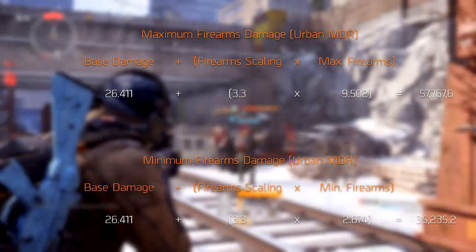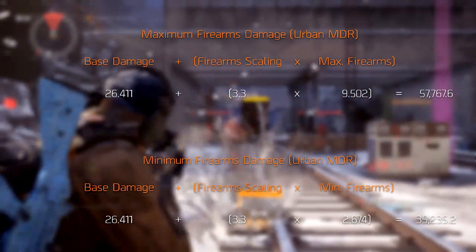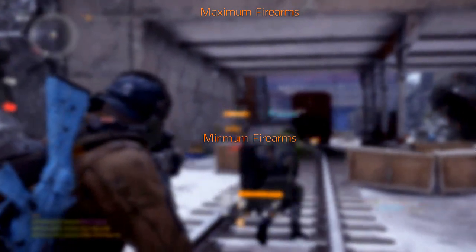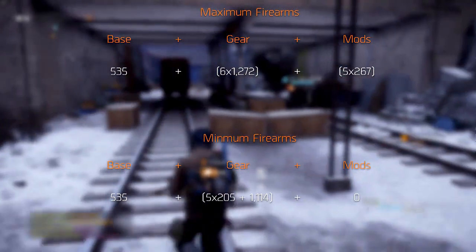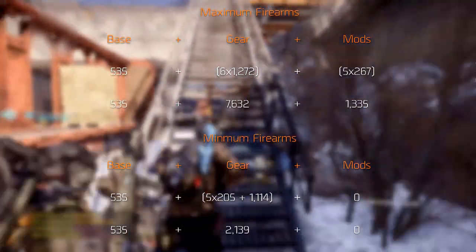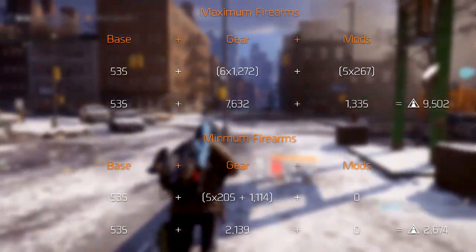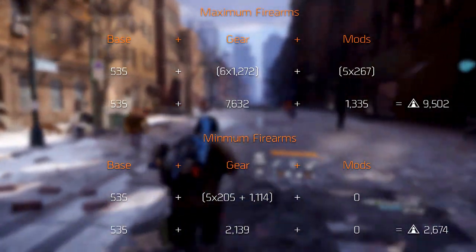We will review the marksman rifles separately, because the absence of accuracy and stability affects the DPS too much. The same goes for burst weapons, except that it's the rate of fire that's affected there. In the list we will mention the maximum bullet damage among other statistics. This maximum bullet damage assumes that the weapon's base damage and firearms are at their maximum. The total firearms you can get is 9,502, coming from base firearms added to the maximum firearms roll on 6 pieces of gear and 5 maxed-out firearms mods. We calculated which weapons are best for the lowest firearms as well, but sadly there's no difference.